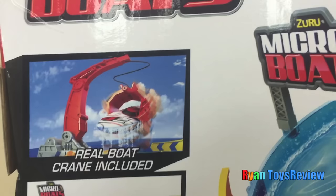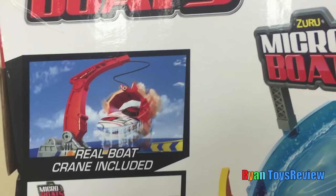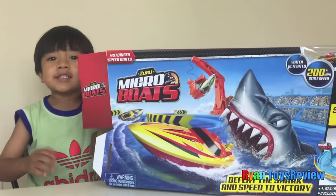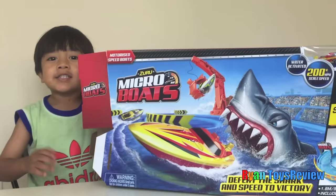Welcome to Ryan's Toy Review. This one comes with a micro boat, and this one's super cool. Rail boat crane included. 1.8 meter of track race. Huge shark attack challenge. And there's five different types of micro boats to collect — the blue one, the green one, the purple one, the white one, and the yellow one.